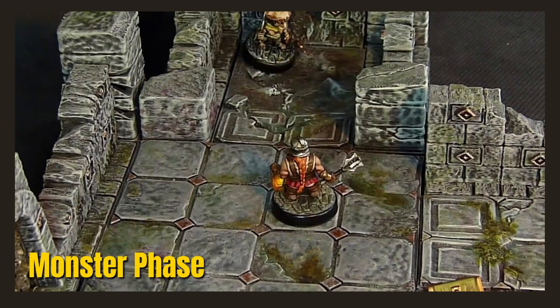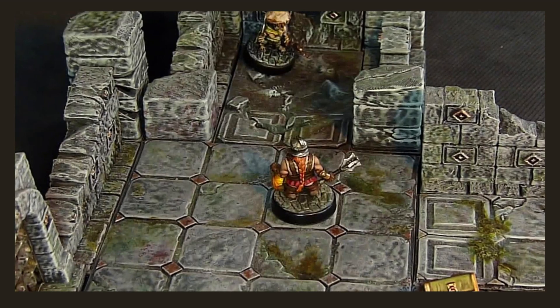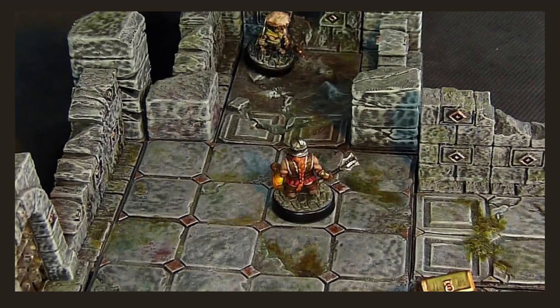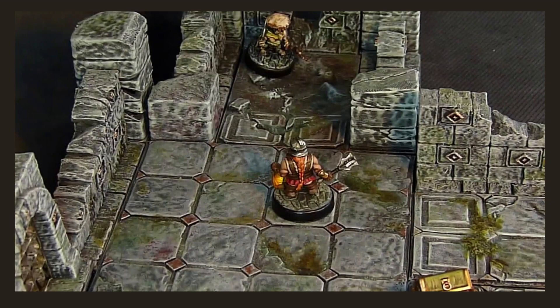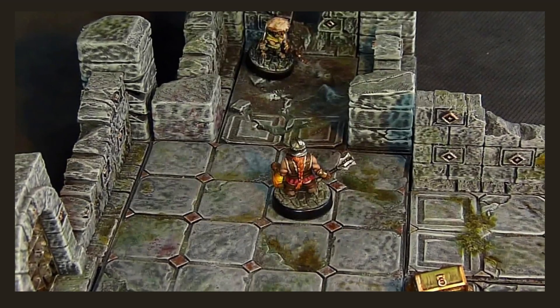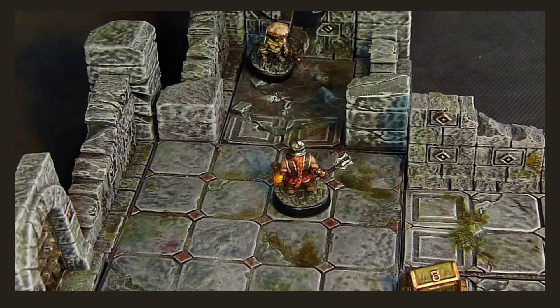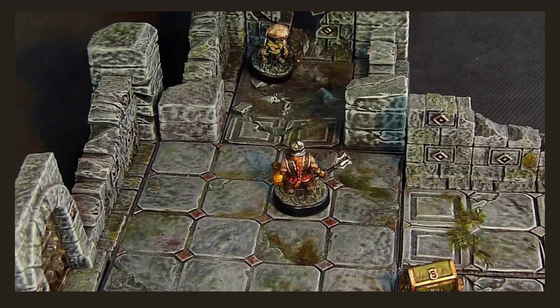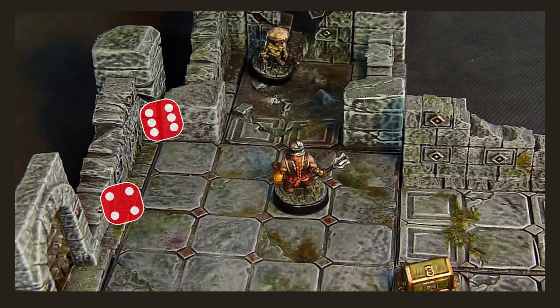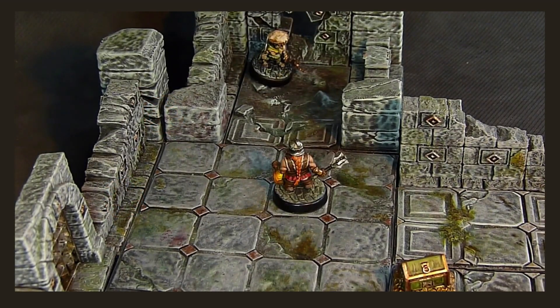Now we move on to the Monster Phase. Last turn, all the Lanterns and Torches burned out, so all warriors are shrouded. This means all warriors will need to test for danger in the dark. For each shrouded warrior, you must roll 2d6 and check against the danger in the dark table — if you roll high or low, something bad might happen. The other warriors passed their test okay, but not Korda. He rolled a 10, which means a swarm monster has dropped from the ceiling beside him — a nasty little grub demon.